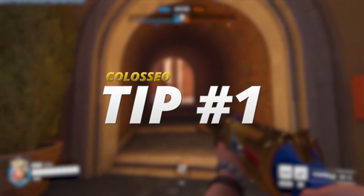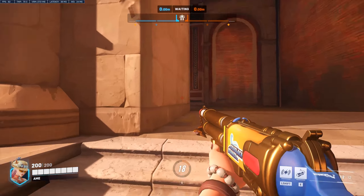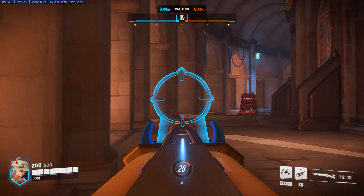Tip one. To start off Colosseum, you should definitely consider this far angle inside the archway. This is a powerful location for snipers and long-range heroes as there is a clear shot to the main route and a mega health pack to keep you healed.